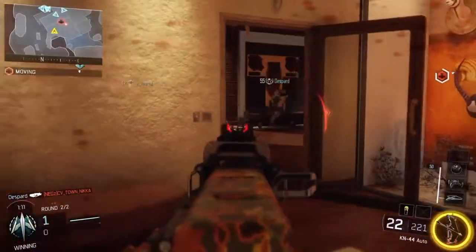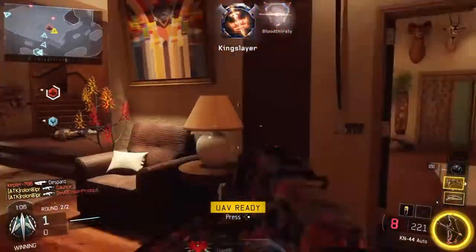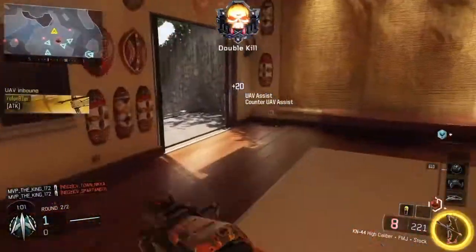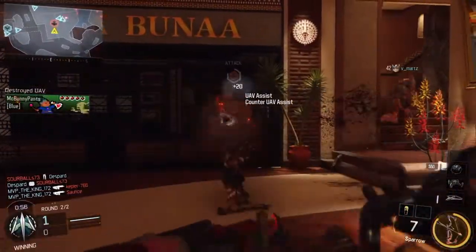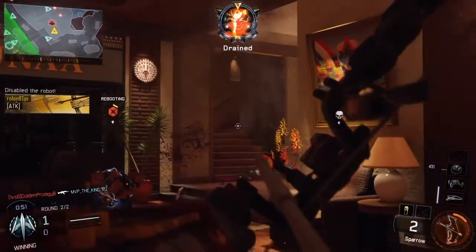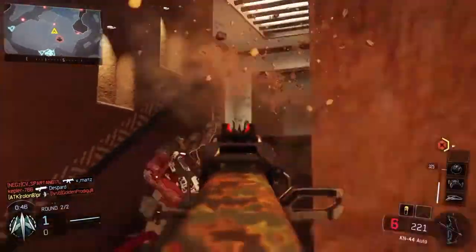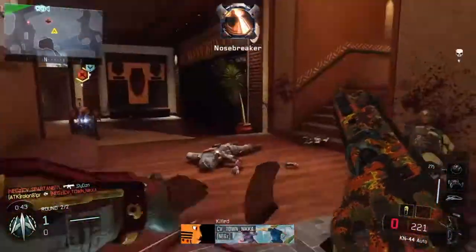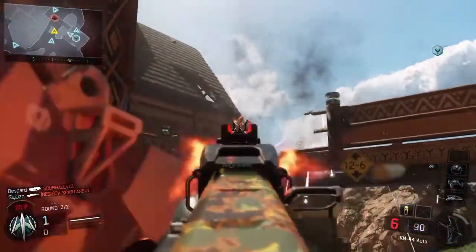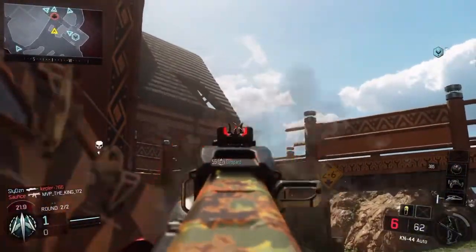Right here is where the real fun comes in. Being an outrider and using the sparrow is very, very efficient in this game mode because the sparrow and its explosive rounds take down the robot when it's at around full health, maybe a quarter down, in about six shots. And then there's always that one extra to take out a little pest that's hiding in a corner. But disabling the robot is clutch and key when you are playing Safeguard.